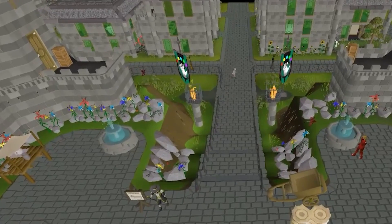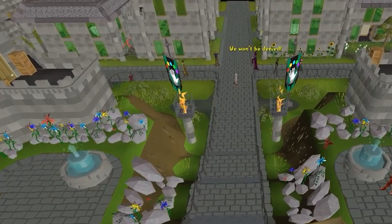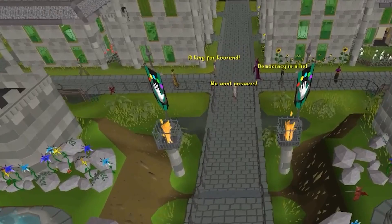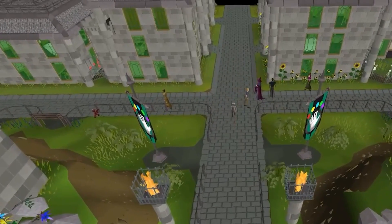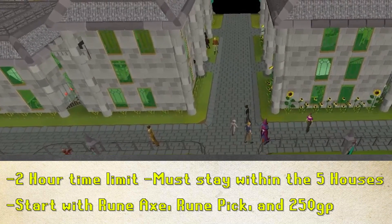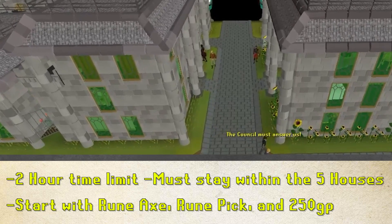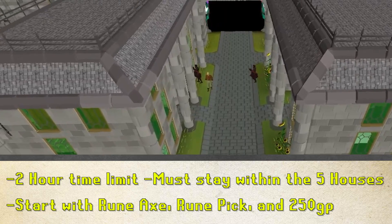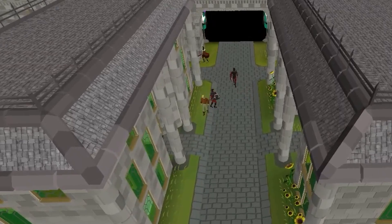Hey guys, welcome to this week's PvP challenge. This is an idea that has been suggested over and over again for well over a year, but we didn't have the favor so we never did it. It is a complete five houses of Kourend/Zeah episode area lock challenge. We have two hours on the clock, all we could start with is a rune axe, a rune pickaxe, and 250 coins, and we must stay within the five houses of Zeah. It's going to be a banger.